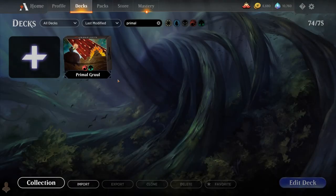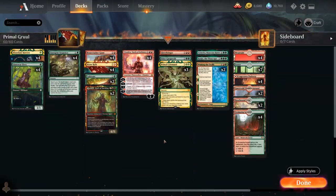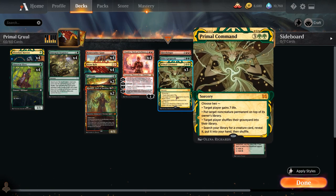Hello and welcome to another historic gameplay video. Today we're taking a look at Primal Gruul as voted on by my supporters from Patreon. The deck features a few of the new Mystical Archive cards including Stone Rain, the 3-mana land destruction spell, and Primal Command.